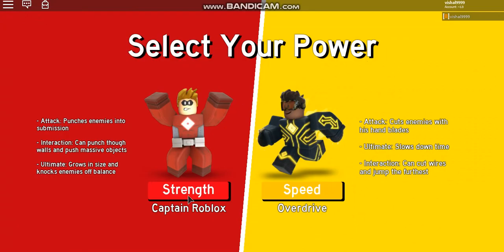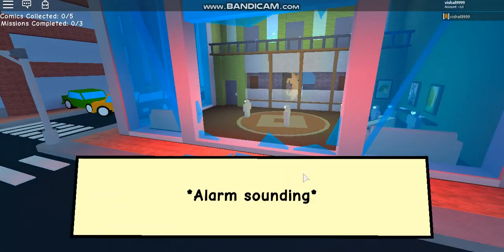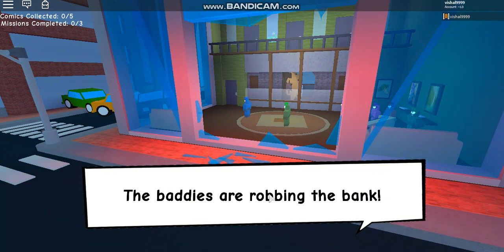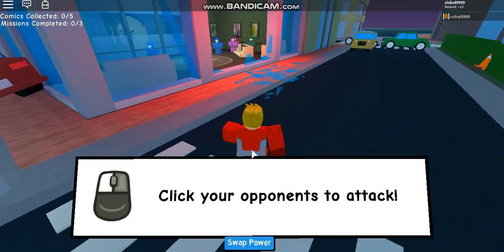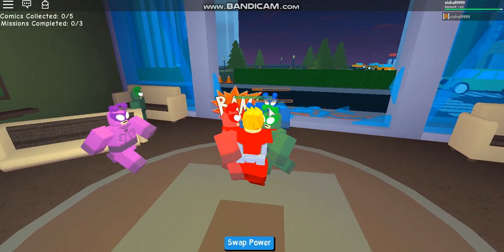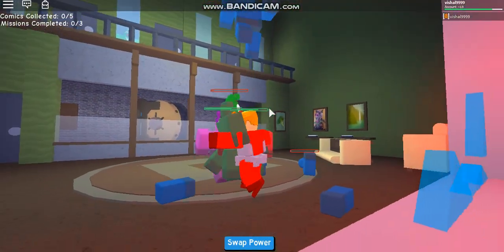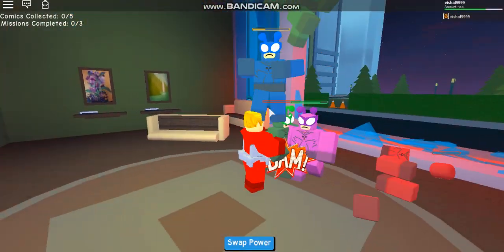Alright, but once you load in, click Strength, because it's going to be much more useful than Overdrive. But once you get here, the alarm is sounding — the baddies are robbing the bank. After the cutscene, you just go there and kill the people. Once that cutscene is done, you basically click your mouse to fight them. It's actually really easy to kill them — you just punch them and they die. They don't do that much damage to you, so it should be really easy.